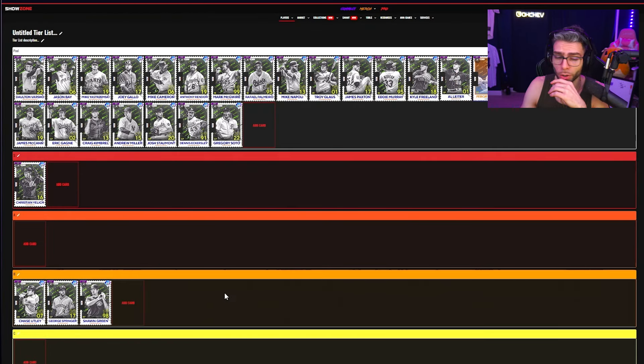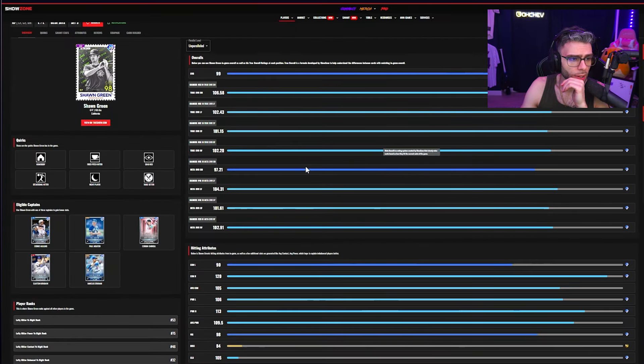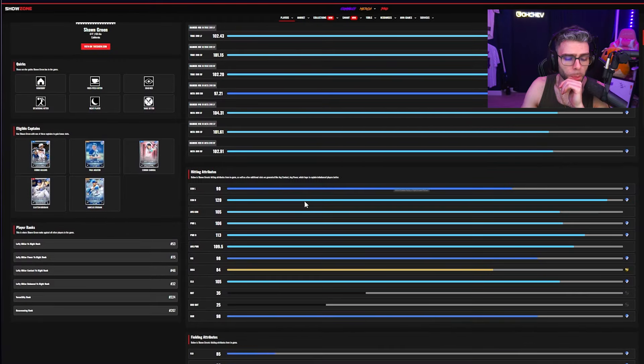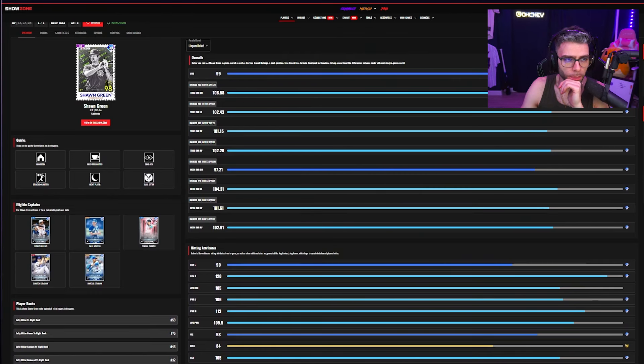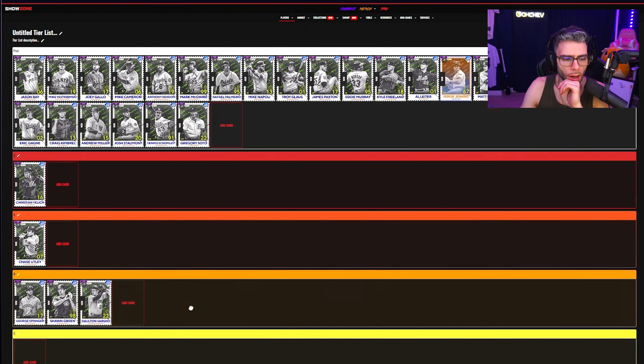Sean Green: B tier. I'm usually very high on him. He doesn't have first base, and he's got 90 contact versus lefties. But my boy Sean Green fits Corbin and is very good on that team because the swing is good. Still B nonetheless — B because of swing type.